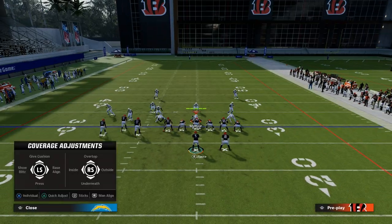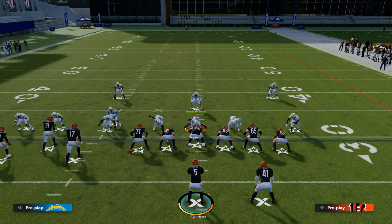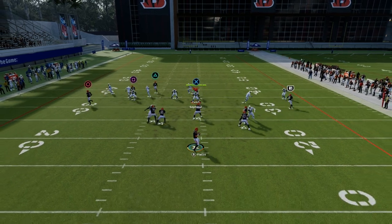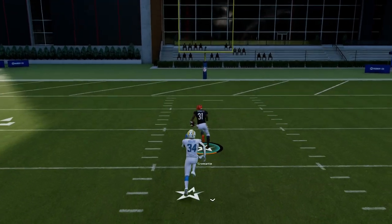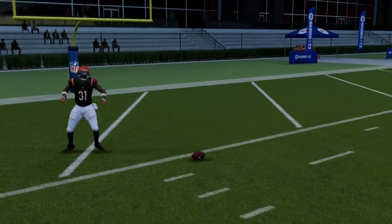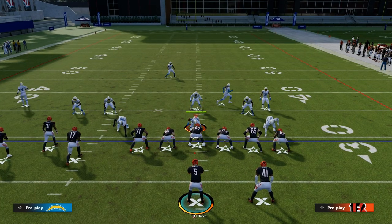Let's say they are running press man. The beauty of this play is if you watch the streak route, a lot of times the receiver is going to get bumped and then get a light-up animation, and you can see this is pretty much open. You can always look at that streak — it's really more of a clear-out route, but if it's open, of course throw it.